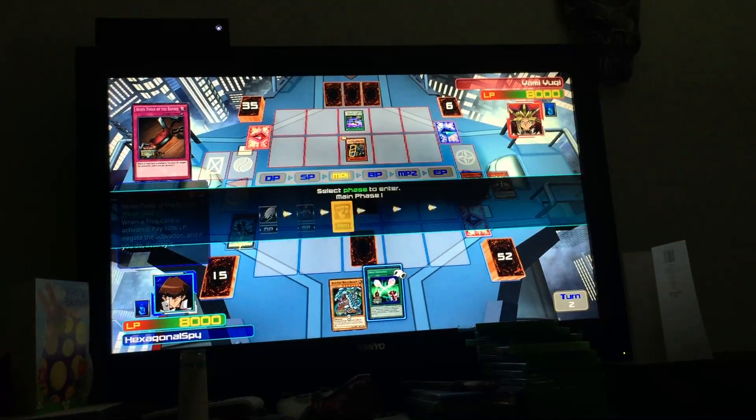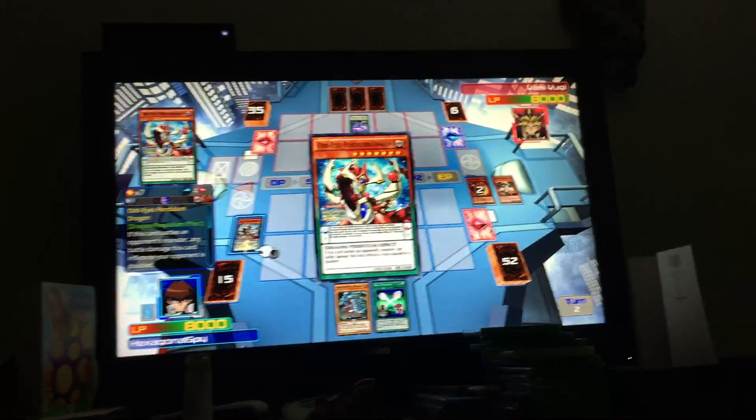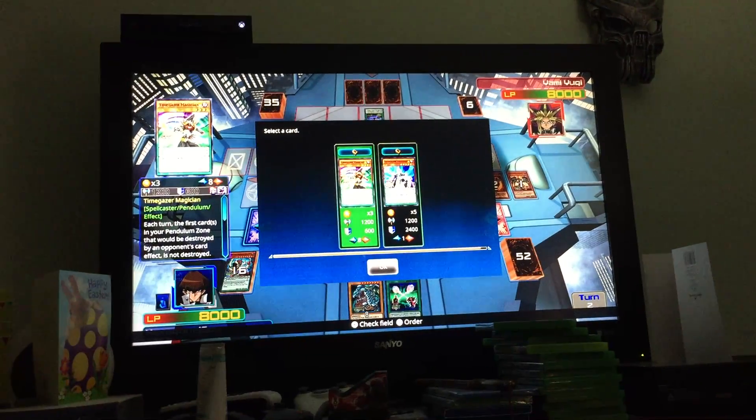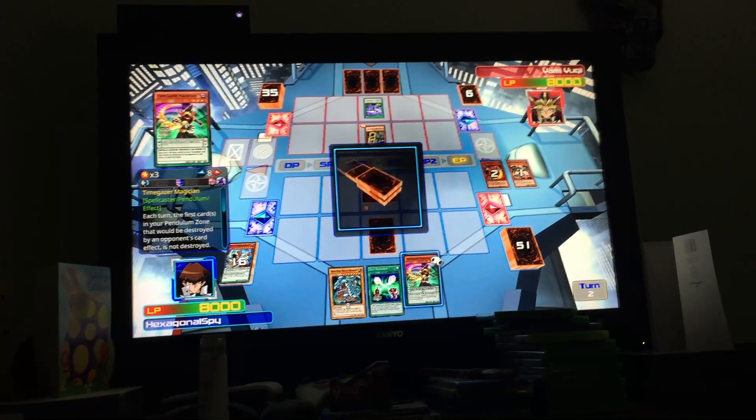I'll set this card face down, I'll end my turn, and at the end phase, Odd-Eyes Pendulum Dragon's effect — I'm going to go to the extra deck and get Tunggazer Magician.